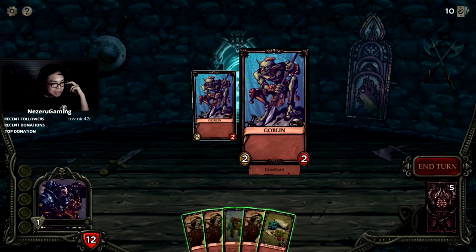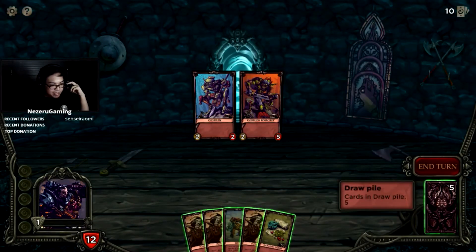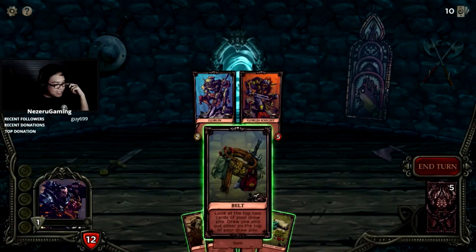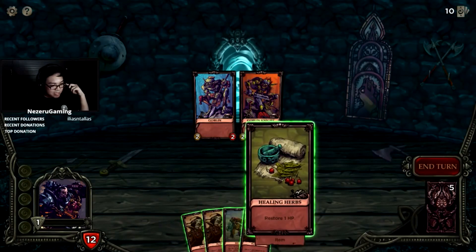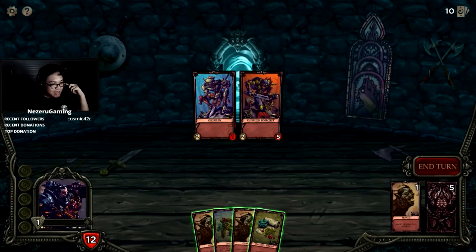We have a goblin — it's a two-two — and a goblin knight, a two-five. How do we kill you guys? Is this our mana? Draw pile, card piles, draw is five. Where's our mana? Can we just play everything? There's no resource management, we can just play everything! So we can punch some stuff, then use that.